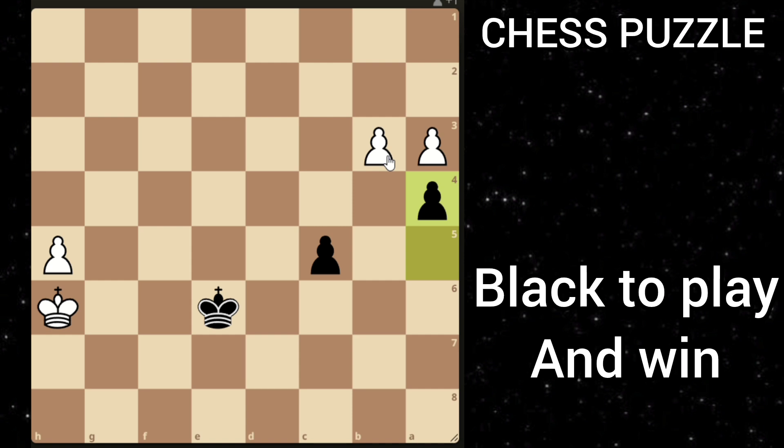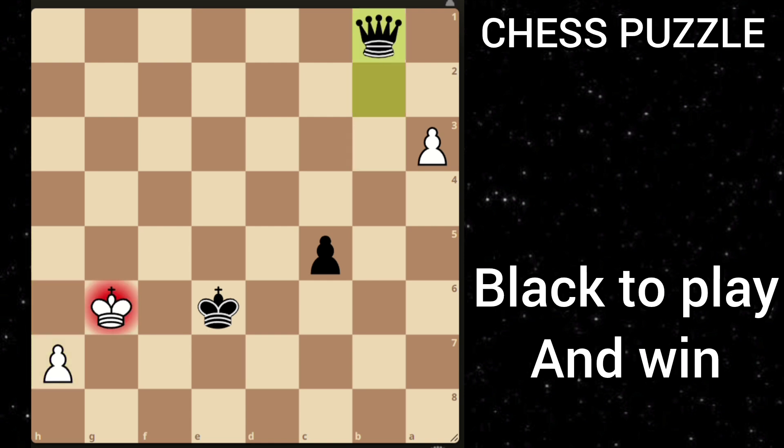Two variations are possible: b takes a6, or king g6 first. If you play king g6, then you just take this pawn and after h6, b2, h7, you're going to promote with check and black is winning.